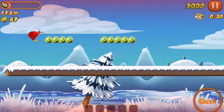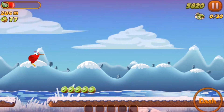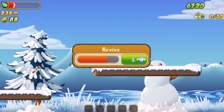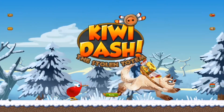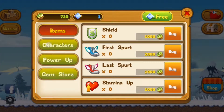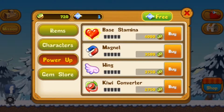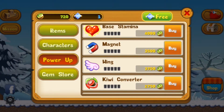What more can you ask from a game for this purpose? We'll take a look at the items you can buy — your characters are here, there are some power-ups, and that's pretty much it.